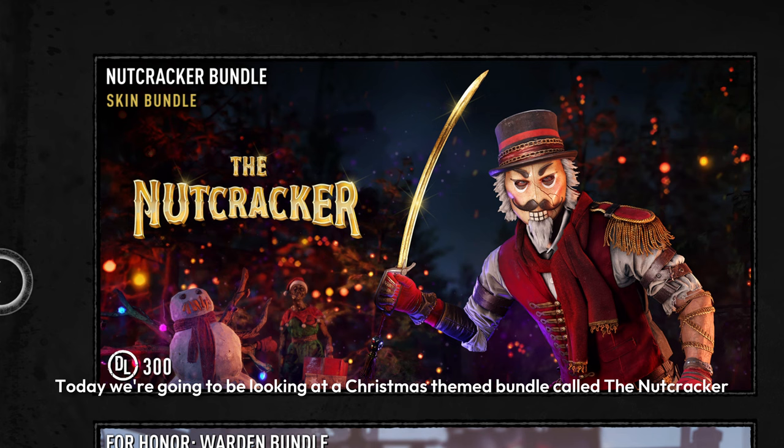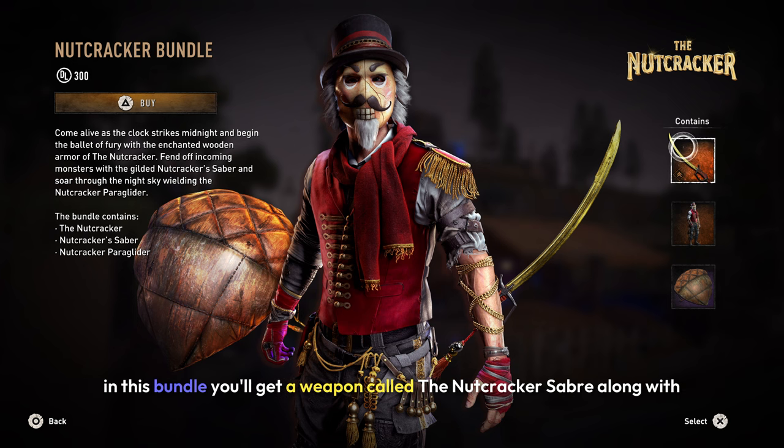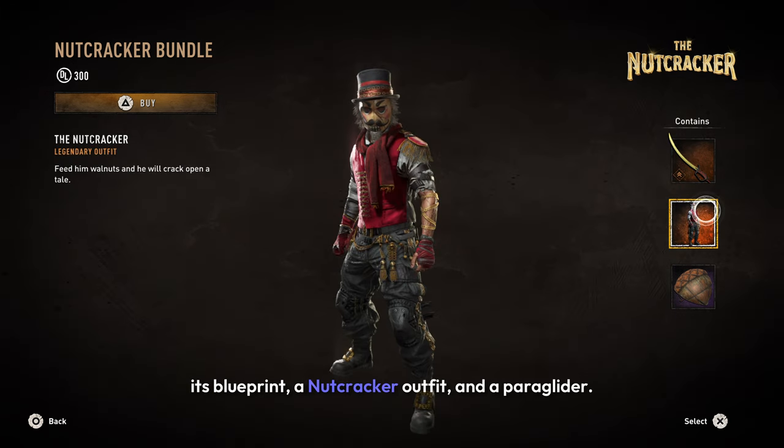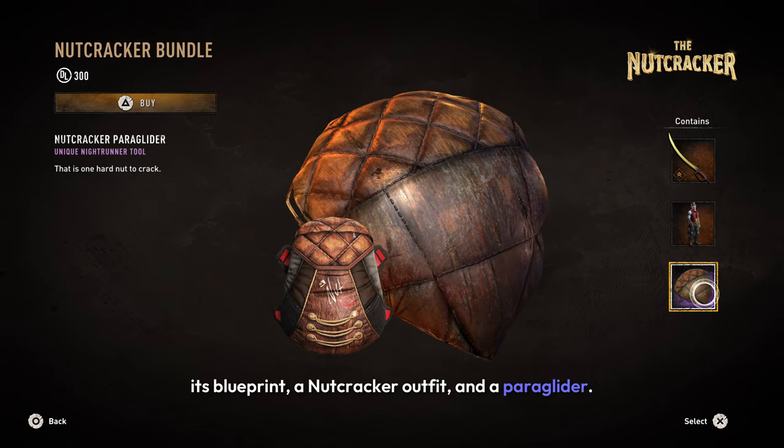Today we're going to be looking at a Christmas themed bundle called the Nutcracker. In this bundle you'll get a weapon called the Nutcracker Saber along with its blueprint, a Nutcracker outfit, and a Paraglider. All this will cost you about 300 Dying Light points.